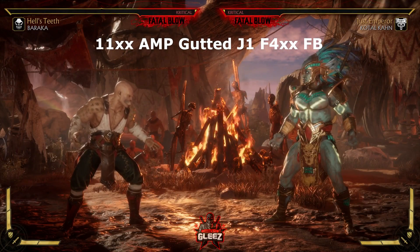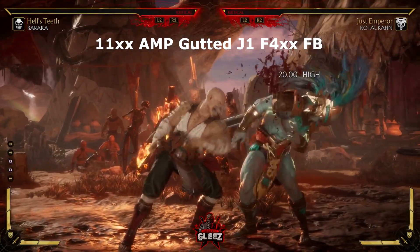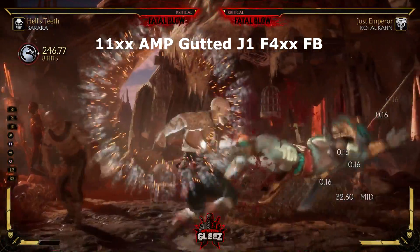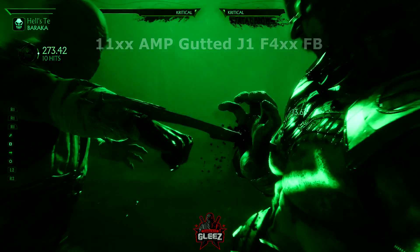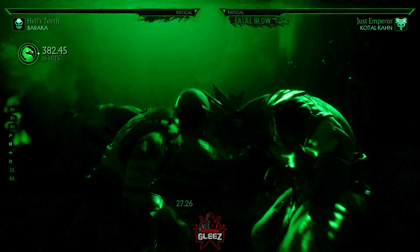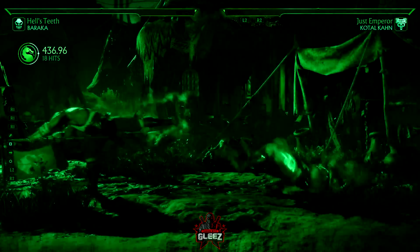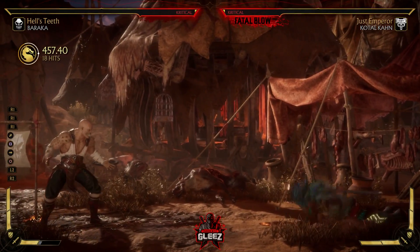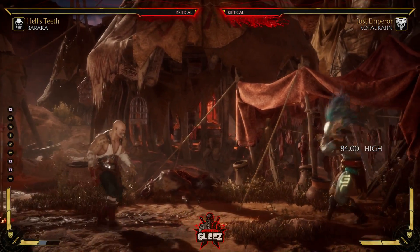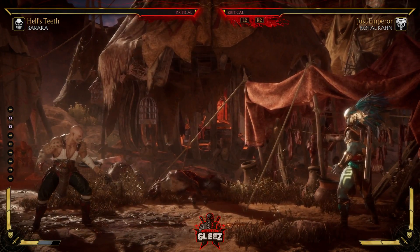Last but not least, linking the fatal blow in combo: do the same combo but at the end, go forward 4 and instead of canceling into Gutted, go right into the fatal blow. That gives you 45% damage at Baraka range. The fatal blow also puts them at a good range afterward.